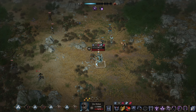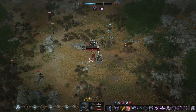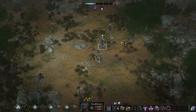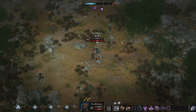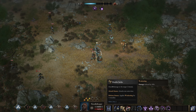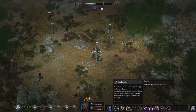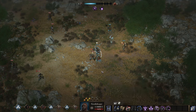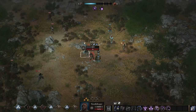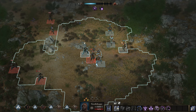He still has 23% guard, so we might as well take that away from him. Whilst he has guard, we apply fragility. We're sticking in the attack stance, so that will deal extra damage against him.